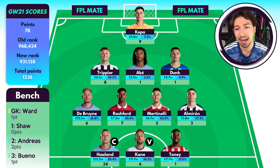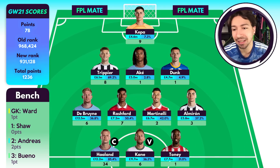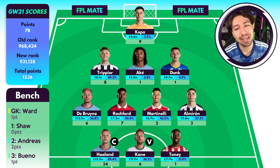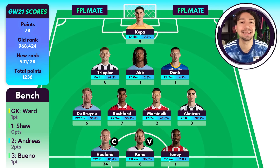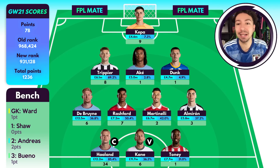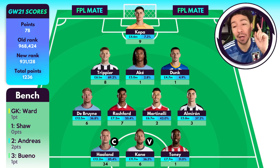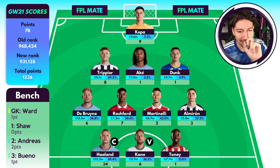There were a couple of disappointments: Nathan Ake not getting the points, Dunk disappointing with the loss of clean sheets, Martinelli and Almiron continuing to fail. Tony was probably the biggest disappointment because I thought he would do so well against Leeds but it just didn't happen for him at all. One of those game weeks where it's a small positive but you hoped it would be better. But we've got a big double next so hopefully there are going to be some points on the board.